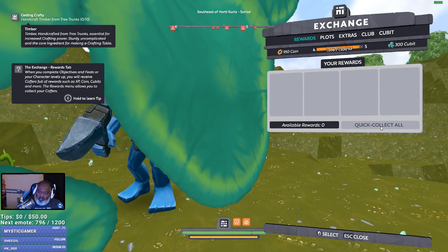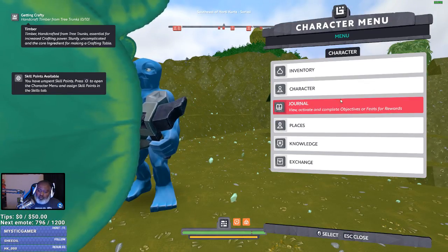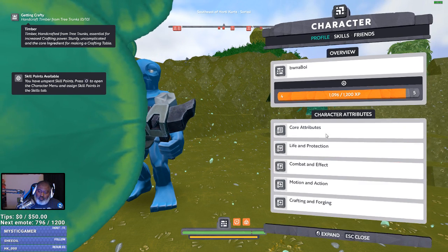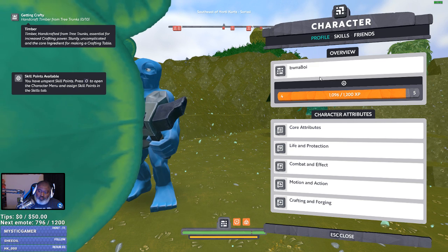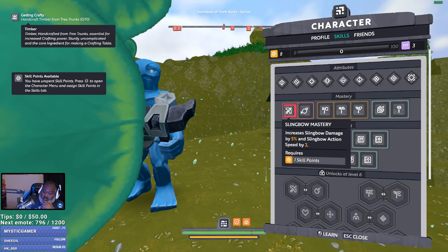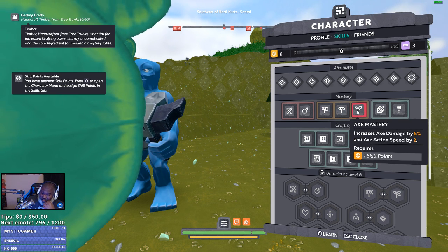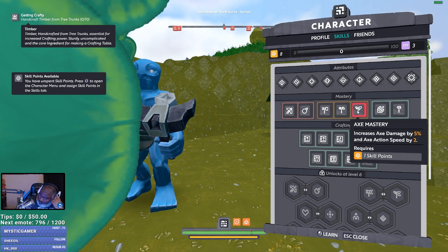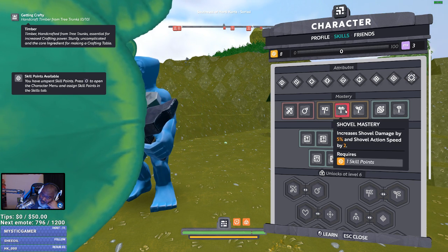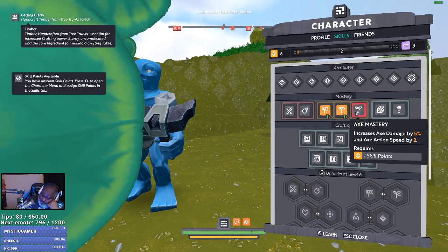Skill points, huh? Skills. Well, there you go. Slingshot mastery, bomb mastery, hammer mastery, shovel mastery, axe mastery. Axe mastery increases axe damage by 5% and speed. Okay.